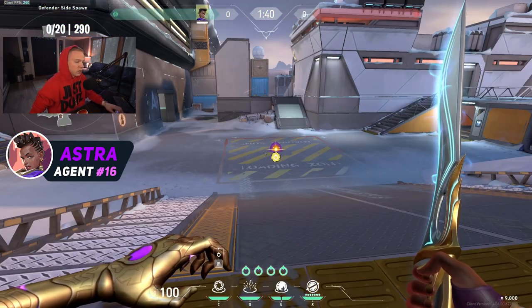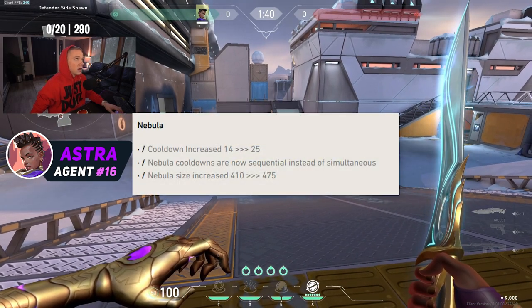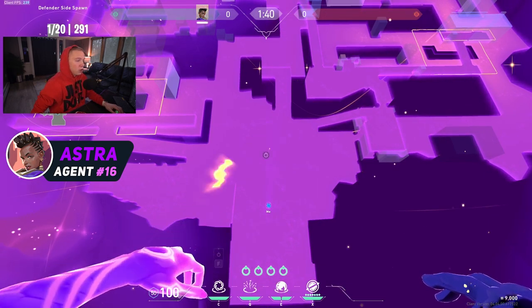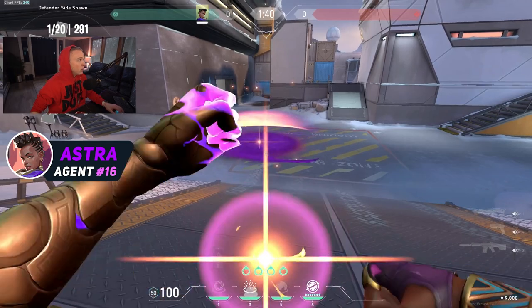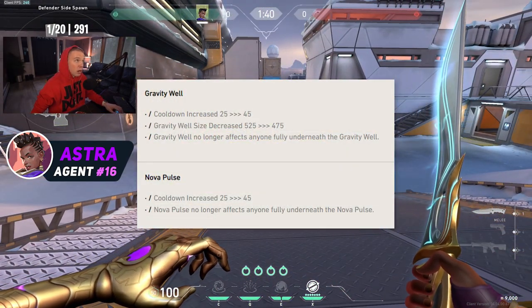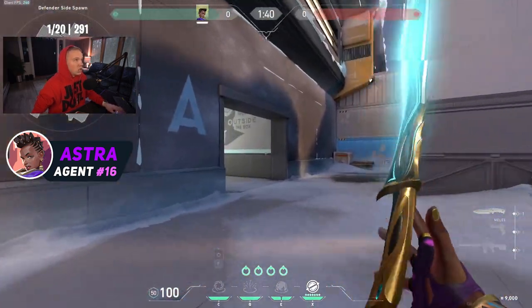There's a cooldown: if you place a star down and take it back, it used to take 14 seconds to recharge, now it takes 25 seconds. After you use a pull or a stun, you can't do either of those for another 45 seconds — it used to be a 25-second cooldown.